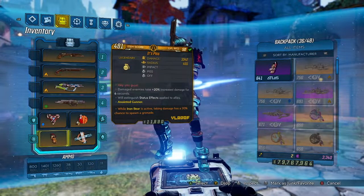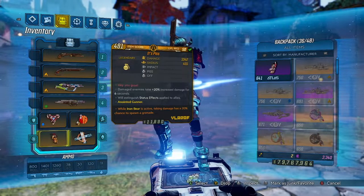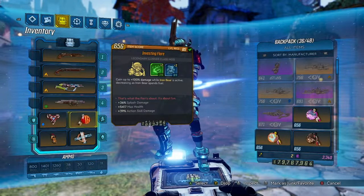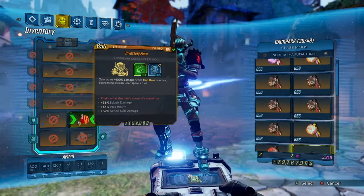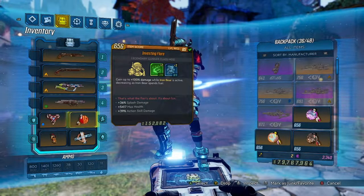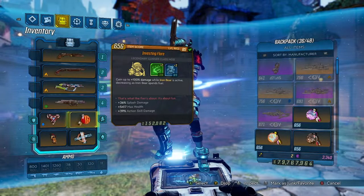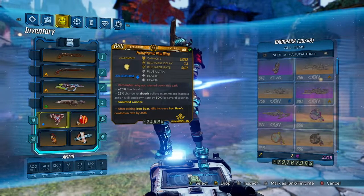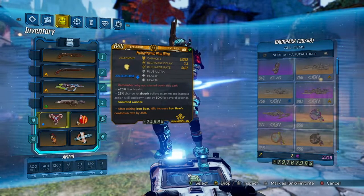The Piss Nade anoint says while Iron Bear is active, taking damage has a 20% chance to spawn a grenade. There's a difference between Iron Bear being active and Auto Bear being active — you have to be inside Iron Bear for this anoint to work, not Auto Bear. The Flare COM gives splash damage, max HP, and action skill damage. Because we have Deathless and Thin Red Line, all the HP rolls from the Plus Ultra and the Flare are being converted into our shield instead. Deathless forces us to one HP, and Thin Red Line throws it all into the shield.